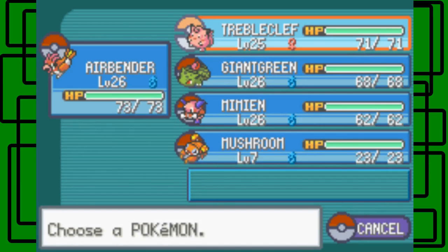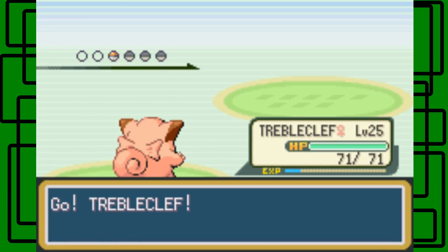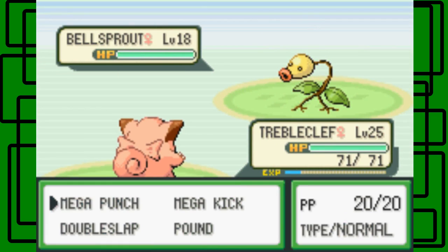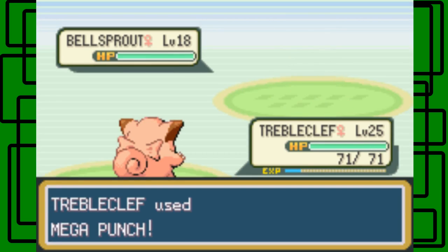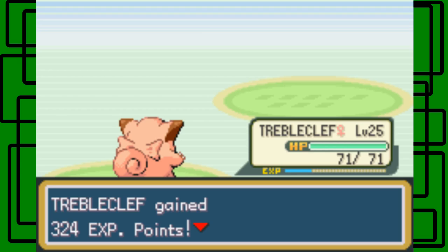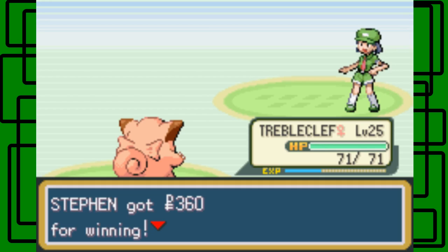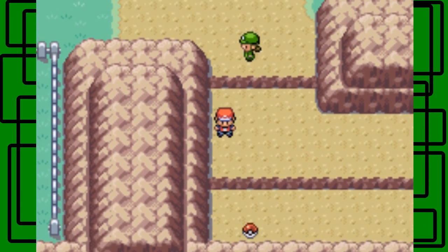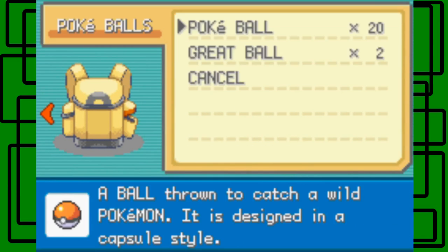Bellsprout. I'm going to switch to Trouble Clef. Going for the Mega Punch — it hits, so that's good. And a critical hit — awesome. You deceived me. Oh, sorry. Thanks for $3.06 though. Okay, TM40 — Aerial Ace — let's go. I'm actually going to teach that to Airbender right now. It'll be used as one of his final moves. Nice moveset.